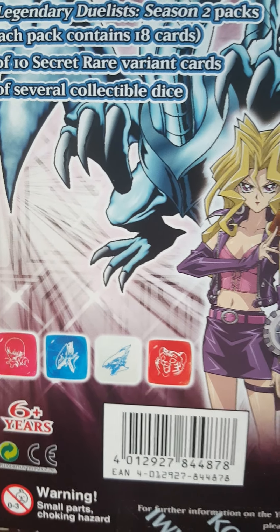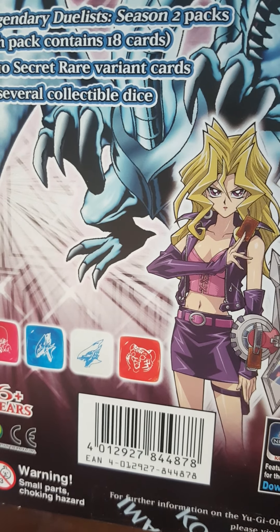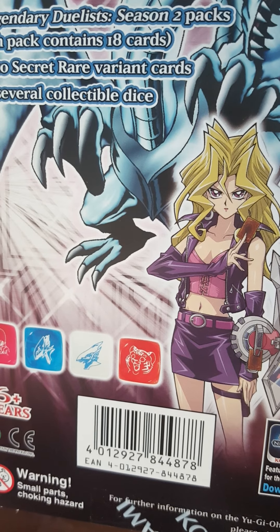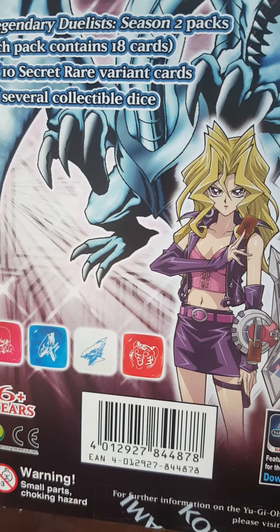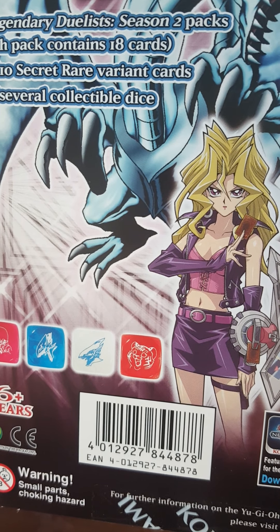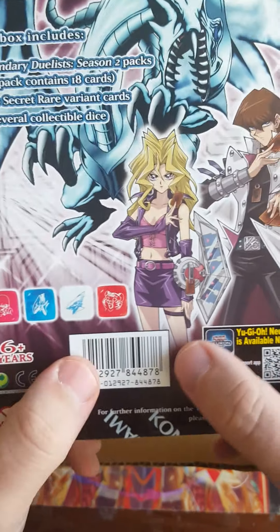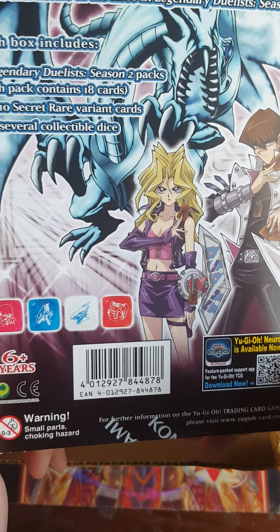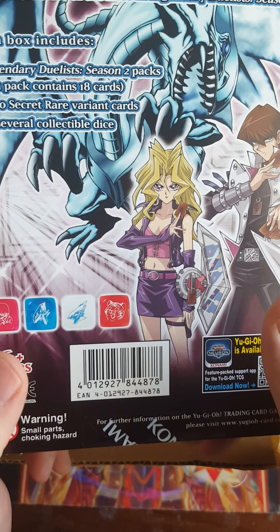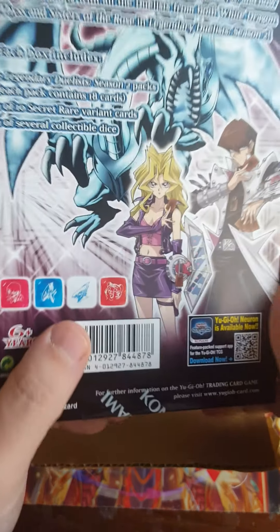Blue-Eyes, and I believe that's Blue-Eyes Alternative, and I think that's Amazoness — yeah, Amazoness Pet Tiger. Looks like it. And the fifth one, which is the secret dice, or they're calling it that — basically it has KC on it, which is KaibaCorp. So that's like the hidden dice if you can find it.